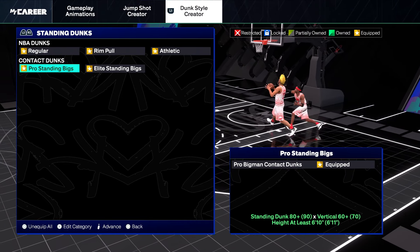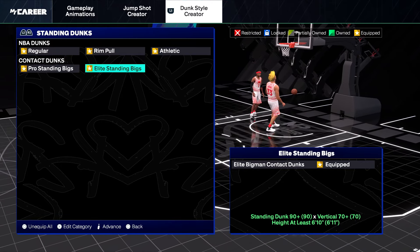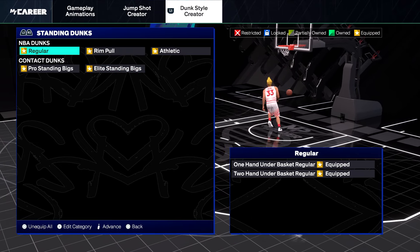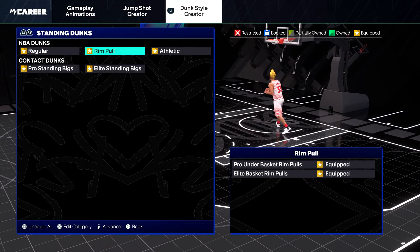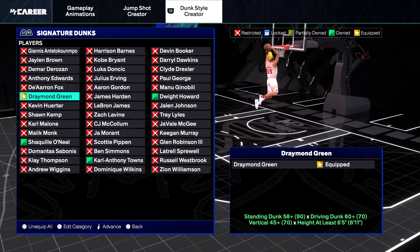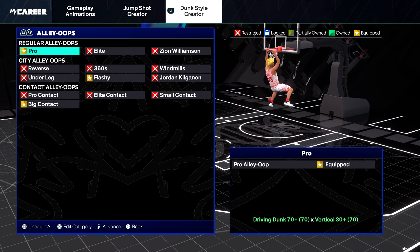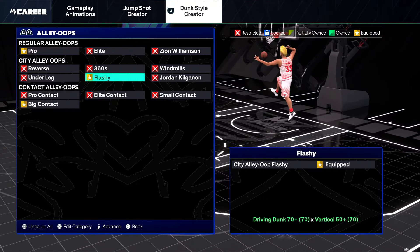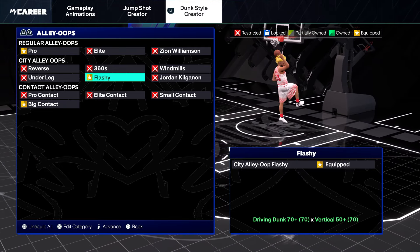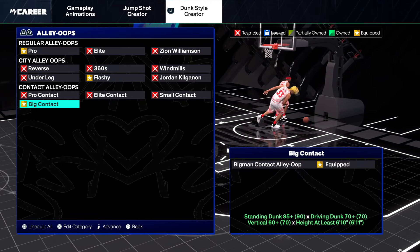For dunk packages: we get pro contact dunks with 80 standing and 60 vertical, but we get elite with the 90 standing and 70 vertical — so we'll be dunking on everyone. I have all standing dunks equipped: one and two hand under the basket regular, pro under the basket rim pulls, elite basket rim pulls, and the athletic ones. For signature dunks, I have Draymond Green — it's a very good driving dunk animation. Then pro alley-oops — the flashy alley-oop is good since it's a baseline reverse kind of animation. These are some fire ones that you get with the 70 driving dunk.